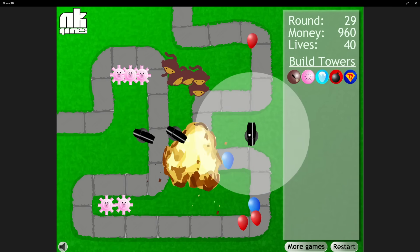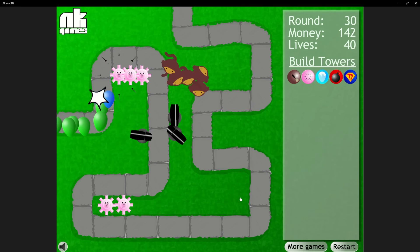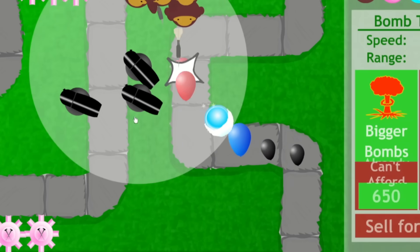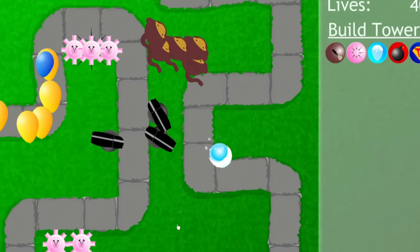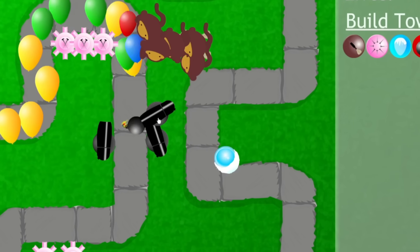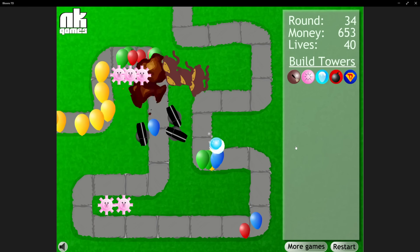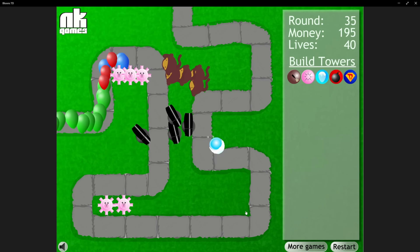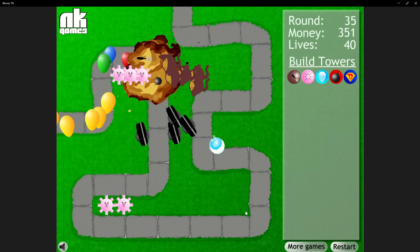Getting all of these upgrades took some time, but afterwards we got a third bomb shooter, bought bigger explosions, and then got an ice monkey on the right curve. I tried to place it where it'd freeze balloons inside the bomb shooter's range but outside that of everything else. This way, the bomb shooters would have more time to explode balloons, and the tacks and darts wouldn't be wasted on frozen balloons as they can't pop those. We picked up extra range on the right two bomb shooters to make this more effective, but balloons were still getting very far.